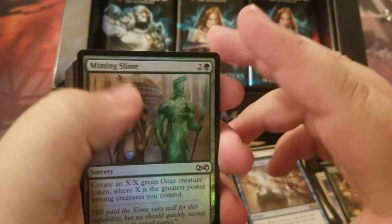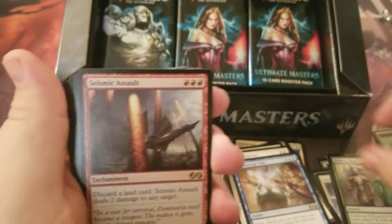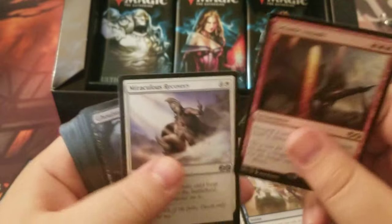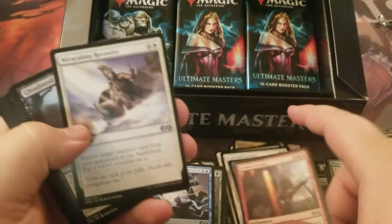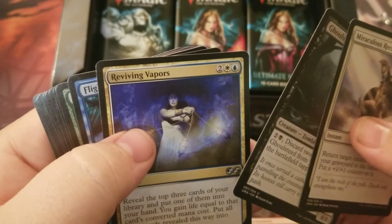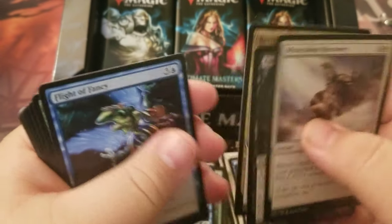We got a foil Miming Slime. The rare is Seismic Assault — yes, for that cost, that's true. Regulus Recovery, Ghul Steed, and Reviving Vapors are our uncommons.